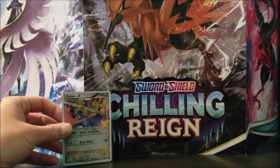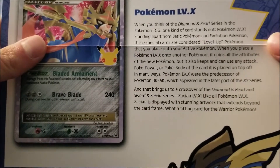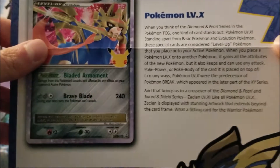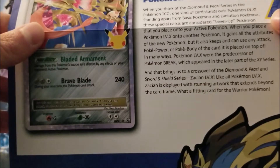Place that right over there. And then this over here is the information sheet. If you want, you can actually pause the video to read it. Basically, it just gives you information about the card, like the Level X's from the Diamond and Pearl era up until the Platinum series.